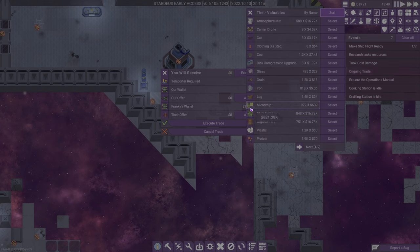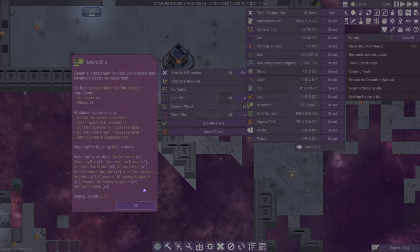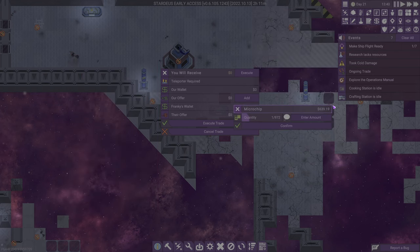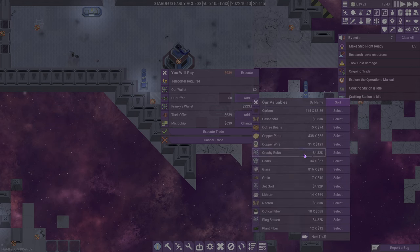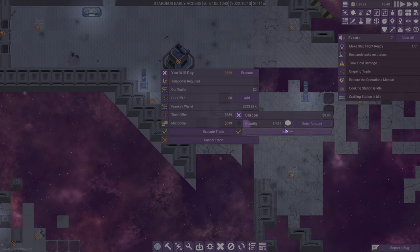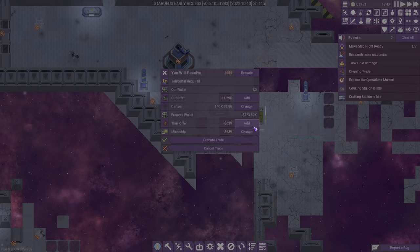Let's go see what they have. They have a cat — three of them for three thousand each, those are very expensive. Ooh, microchips! If we can somehow figure out how to afford these — we need microchips. How do we trade them something for one microchip? I'm not going to give them anything we actually need right now, such as one of our robots, but maybe we could give them some carbon we've been collecting via our carbon collector.